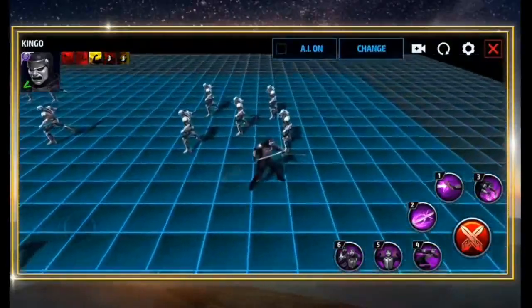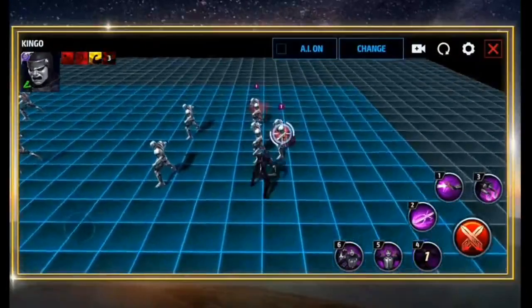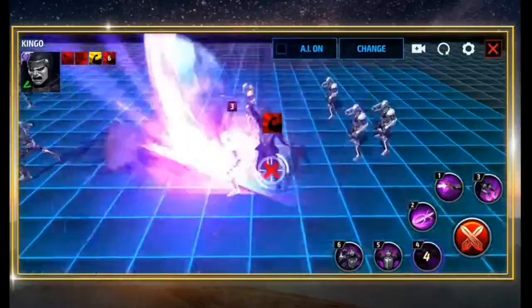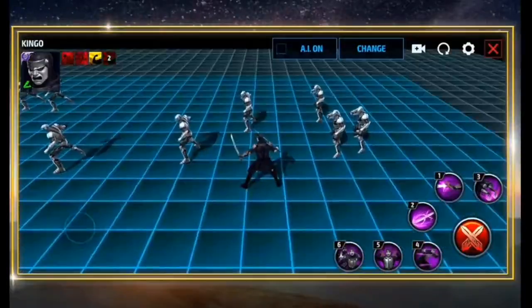Skill number four is the Deep Dash. This is an upward strike that causes foes to bleed just before hitting them with an energy blast that groups them together. As a result, you also gain an increase of 50% for your next attack.